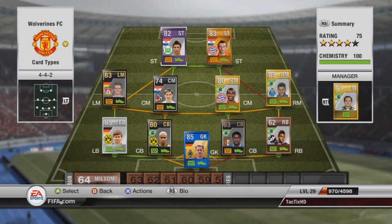Might be able to get them to 4.5 with a gold bench, but pretty hard considering the variety of cards. Most of the squad's Bundesliga with a few exceptions — there's 2 Portuguese League players and a Brazilian League player.